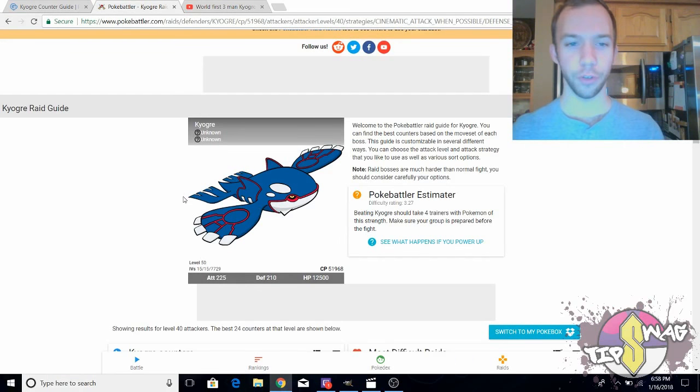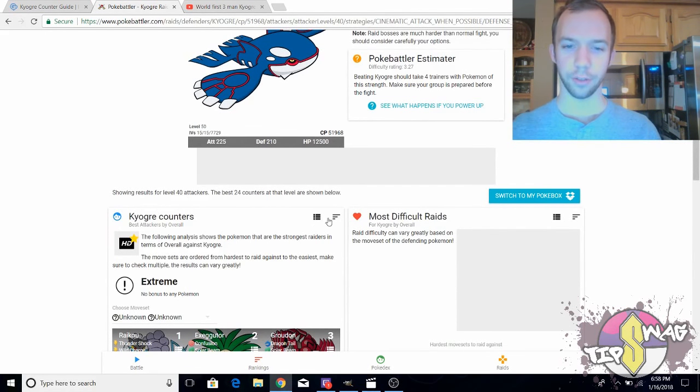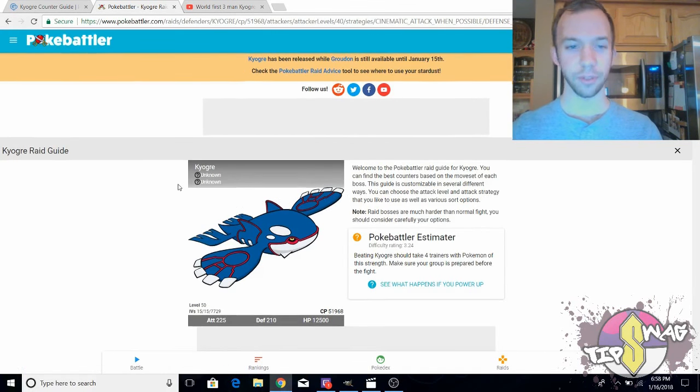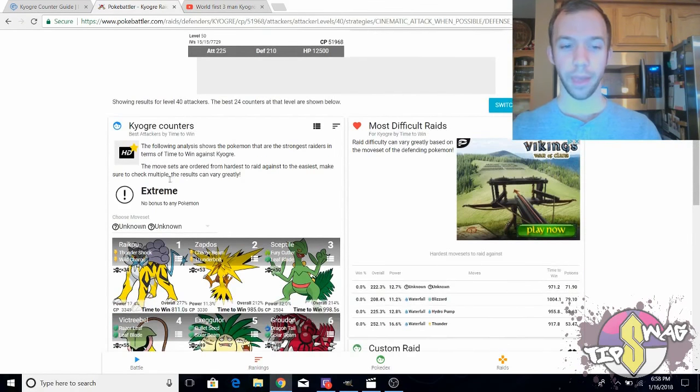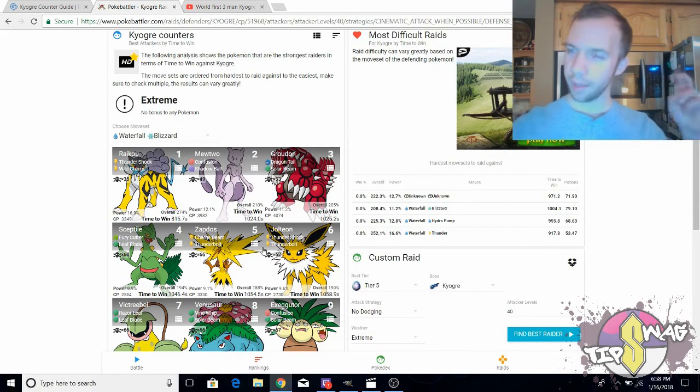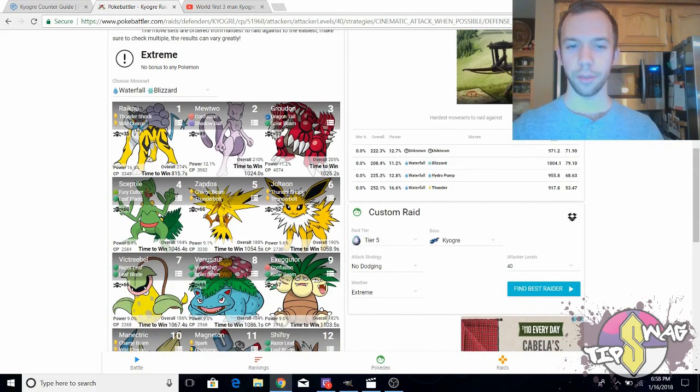Intervention number two: use glass cannons. If you switch over to Pokebattler here and go to the Kyogre counters, you can sort them by time to win — and the time to win options are going to be the high DPS options generally. Sort the unknown movesets to Waterfall and Blizzard, and it'll list the high DPS options for you. We've got Raikou up front, Groudon, and Sceptile. Mewtwo is also a good option here, and then you've got the glass cannons.